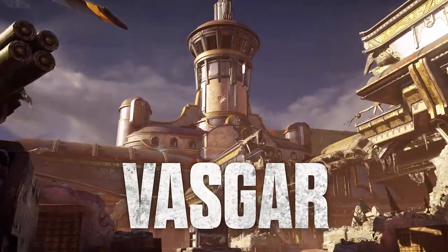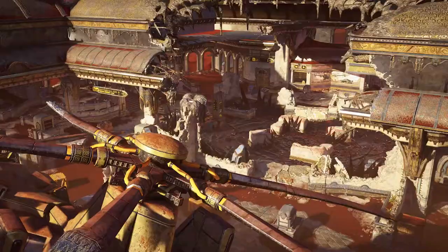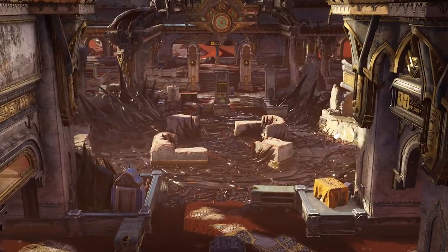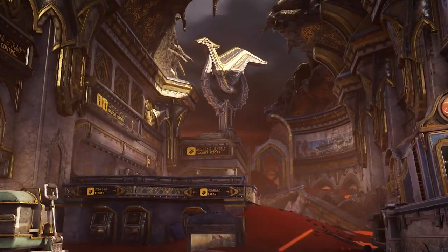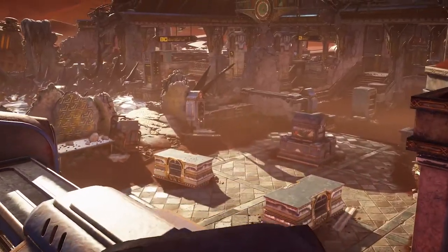A dilapidated Vasgar Airport hosts another asymmetric battle. With two strong defensive positions on either side, fight your way through the flanks or risk the reward of the Sandglass Center.